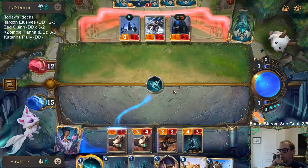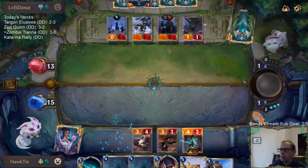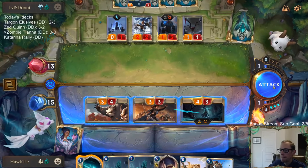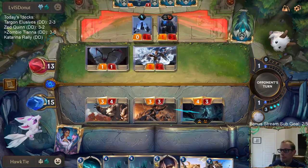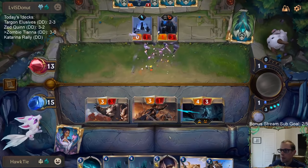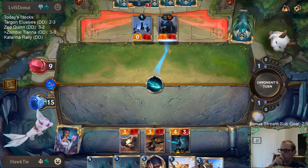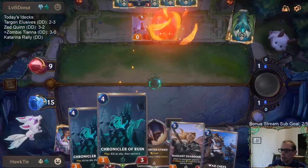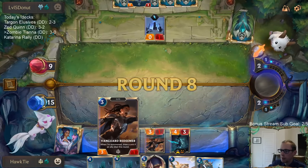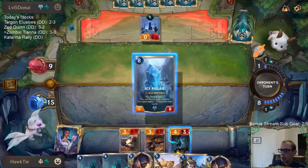I thought about going Chronicler on the badger bear to make it a three-four and have the three-three, but going with Callista means we can have Black Spear kill the Trundle. Thrash would be better than Fiora, but Thrash costs five and the deck already has a really high curve so it's really hard to play Thrash because of that. Still go Chronicler of Ruin on the Vanguard Redeemer and draw another unit.